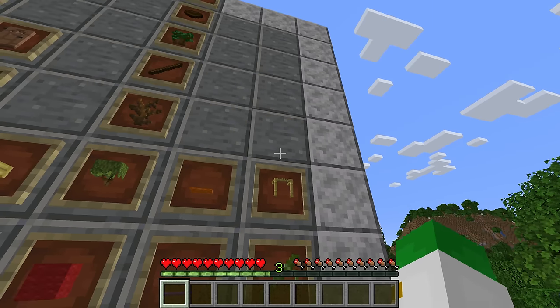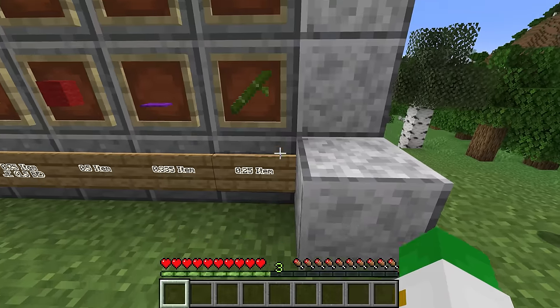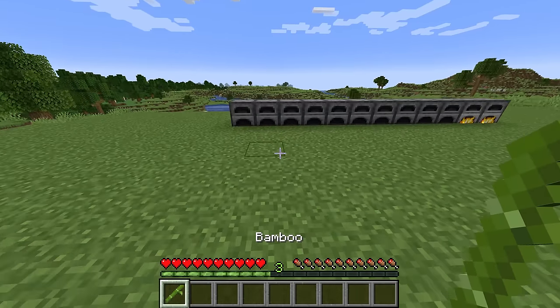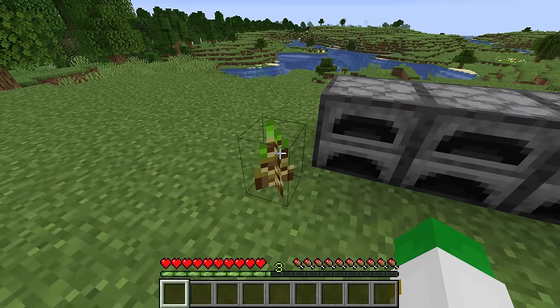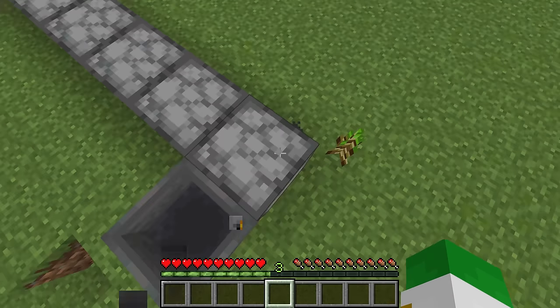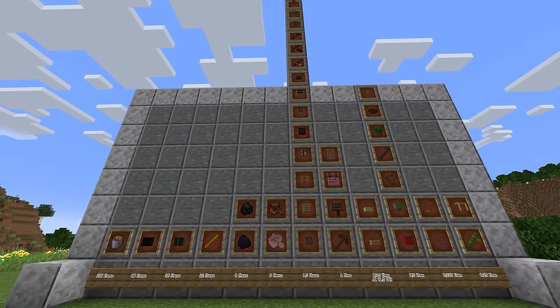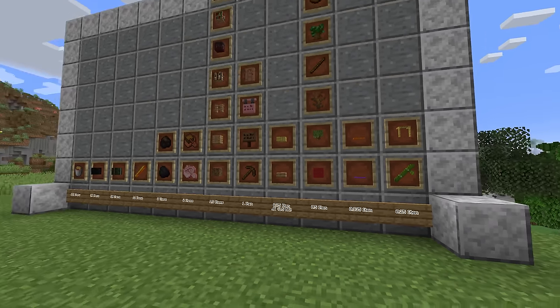The worst source of fuel is bamboo and scaffolding, requiring four of them to cook one item. However, bamboo is so easy to get in large numbers that it still makes a lot of sense — put a hopper leading into the back of the furnace filled with bamboo to keep it as a reliable fuel source. That covers every single fuel source in Minecraft from the most efficient to the least.